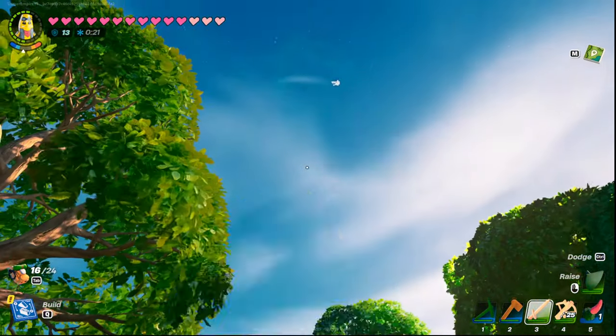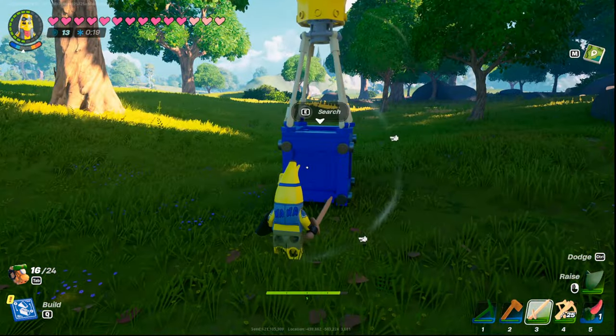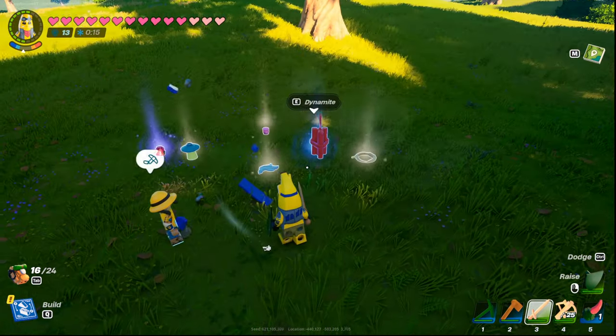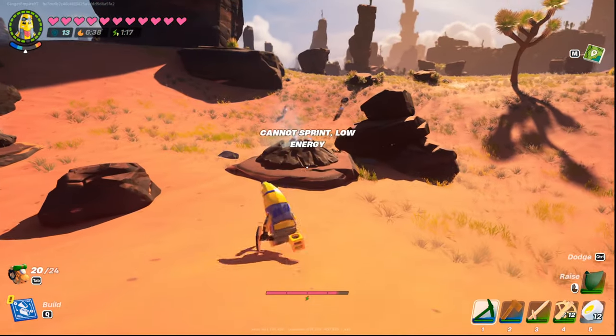Airdrop is one of them — there will typically be blue smoke, but this one just went away as I just got here. You can just press the key to search and you'll get a handful of unique loot.